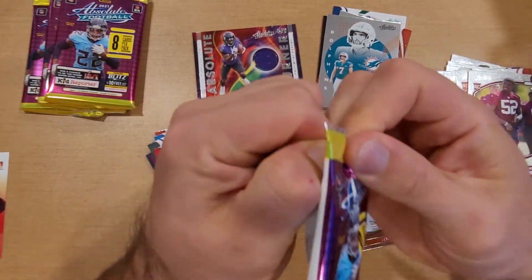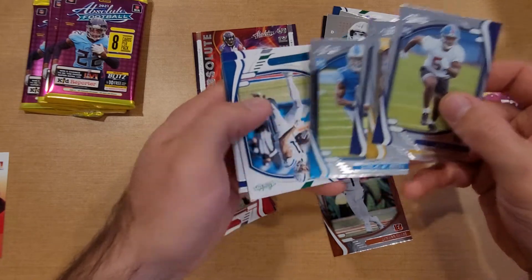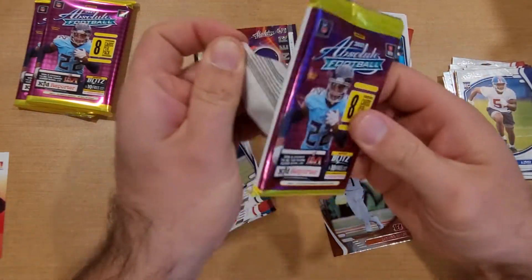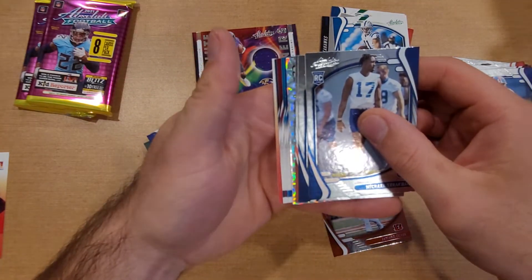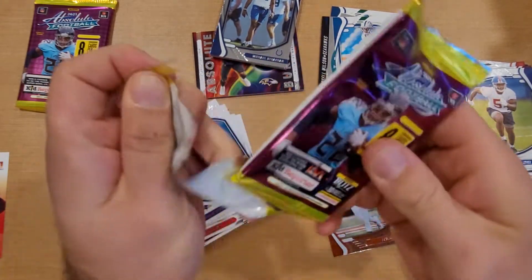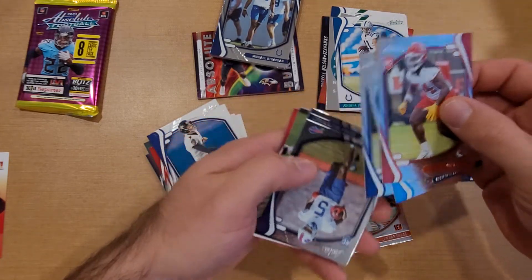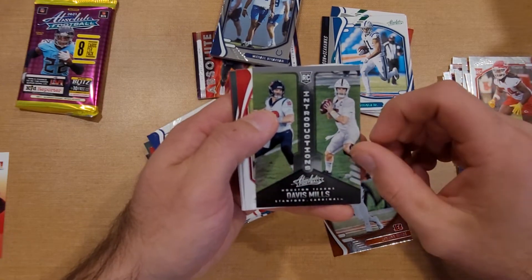Jason Sanders Unsung Heroes insert. Calvin Ridley, Davante Adams, Fitzpatrick, Allen for the base — four packs left. This is all part of the fun, all part of the chase. Pat, Amon-Ra St. Brown — no big names there. Pitman, Michael Pitman, Tucker, Davis, Chubb. In these Absolute boxes they're not shy of giving rookies — the rookie quarterbacks are harder to hit in some other packs, but in Absolute it seems like they just give them out fairly loaded. We haven't hit a single one yet though — Jamar Chase being the only one. Davis Mills in Introductions, some vets, A-Rod, JJ Green.